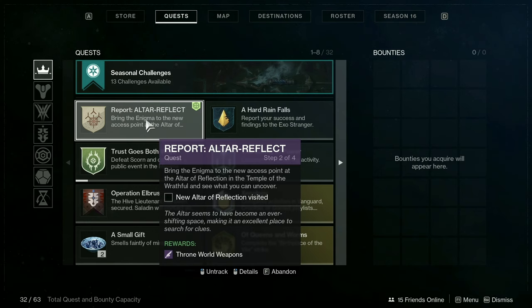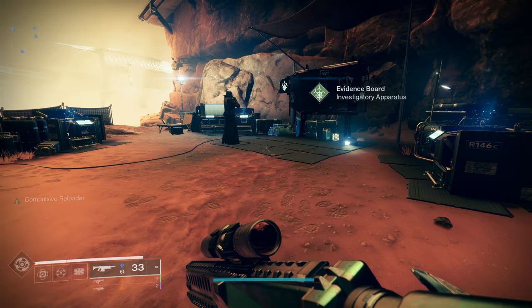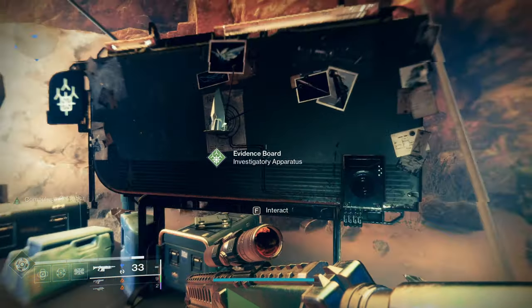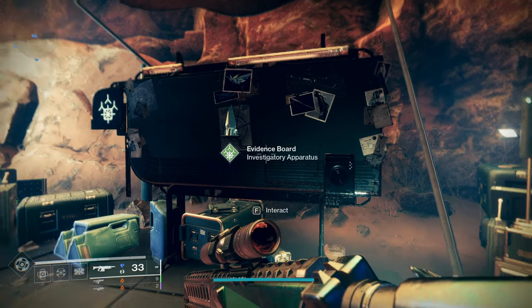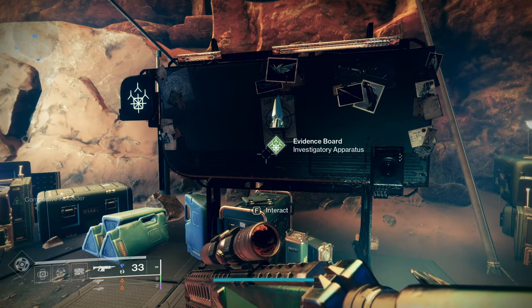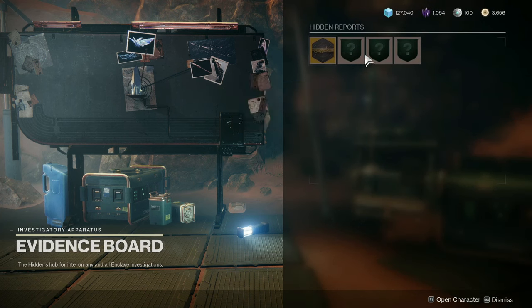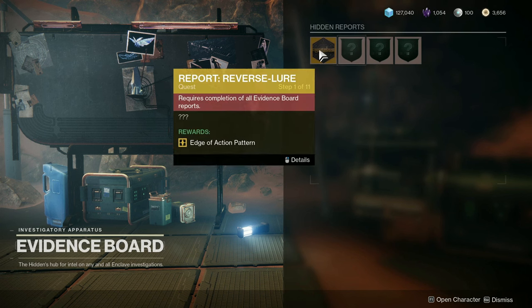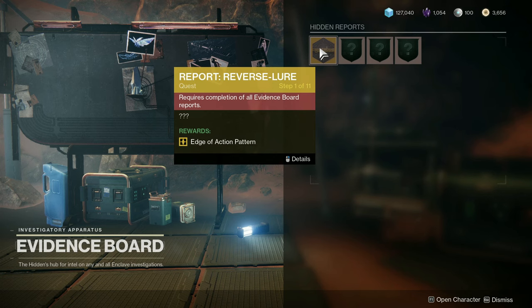We had to complete three items on the evidence board, which is here over at the Enclave on Mars. If you come over here you'll notice this big evidence board, and you do go through this as part of a tutorial during the campaign - they get you to do one quest from here. But once you finish the campaign there are more quests that get added, so make sure you come and interact with the board and pick up any quests. There are weekly ones, and you'll get other quests unlock as you complete older ones, all the way to an exotic catalyst quest once you've completed everything else on the evidence board.